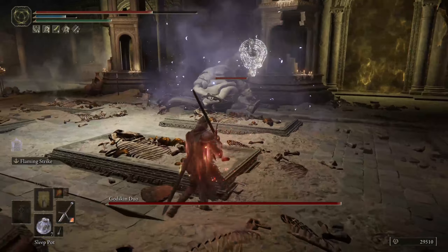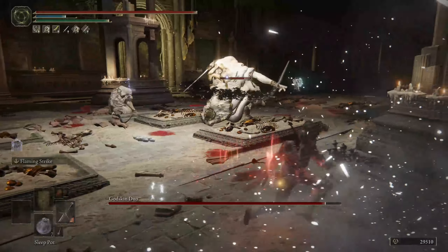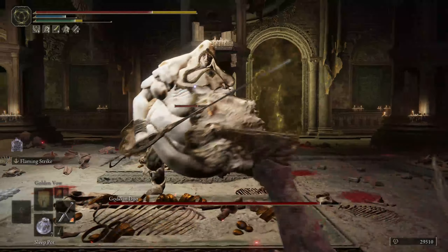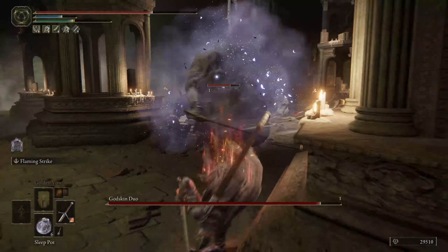They spawn right outside the church, but some of them are flying, so they're kind of annoying to farm. After that, you can then make your sleep pots, and I suggest maybe making about five to seven of them, just in case.